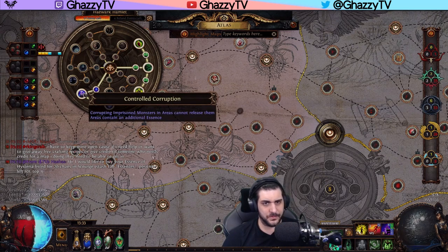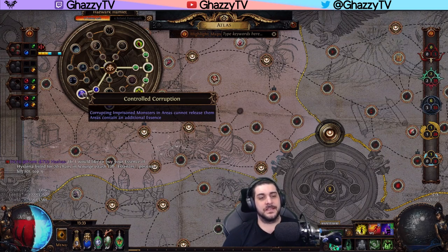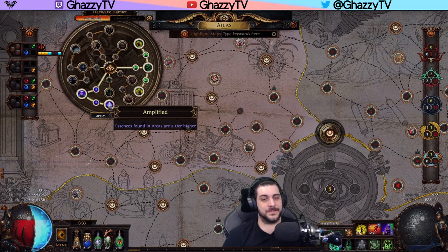The Essences are pretty straightforward. Corrupted ones in prison can't be released when you use Essences on them. Areas contain additional Essences and Essences found are a tier higher.